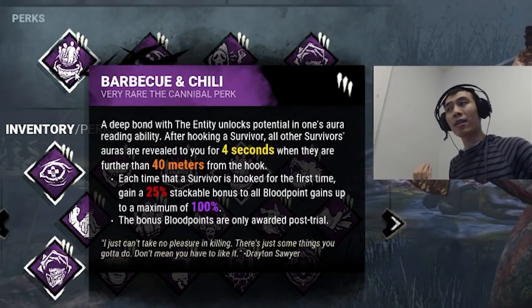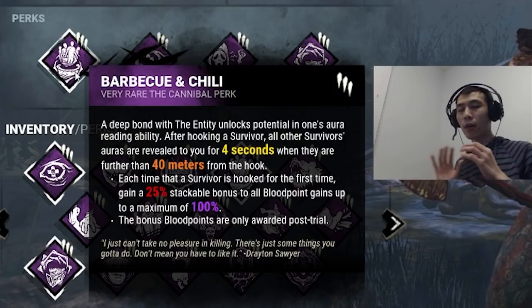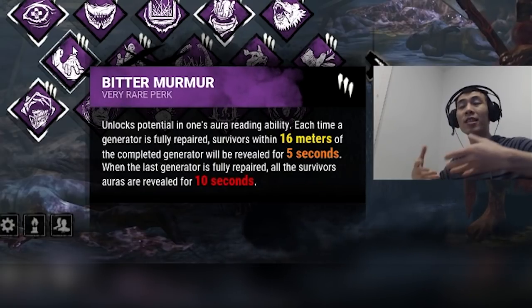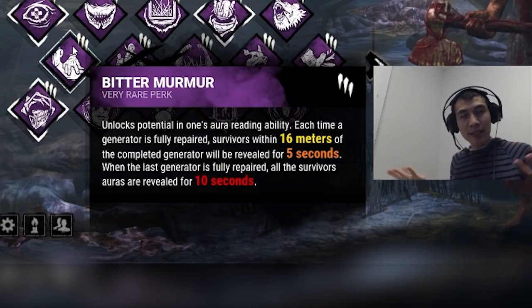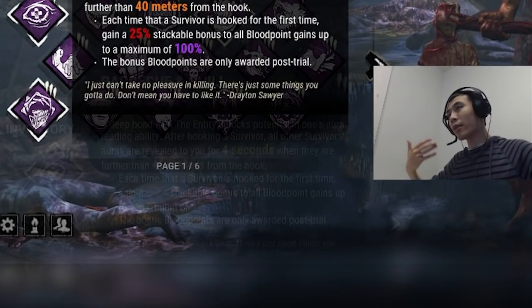Another perk that's really good is Bitter Murmur, but that's something a little bit more advanced and I don't recommend using it at the start. Bitter Murmur is similar to Barbecue and Chili but it only procs when generators are completed, so it's more advanced. I'd recommend starting with Barbecue and Chili though.